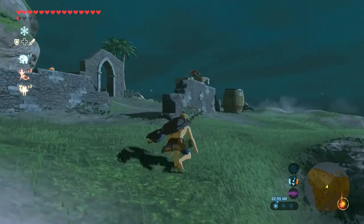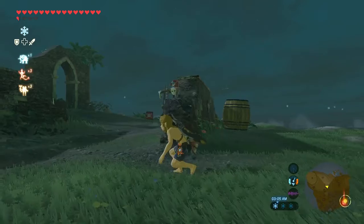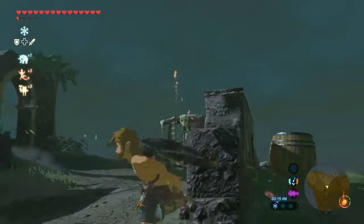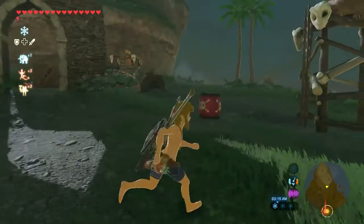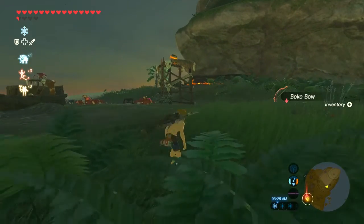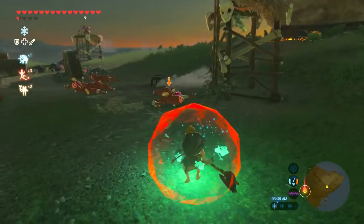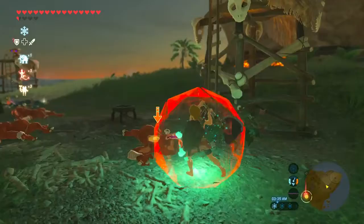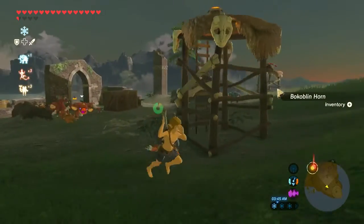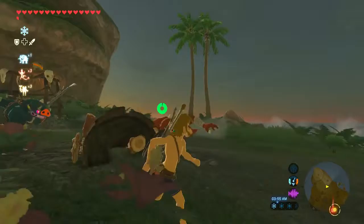That guy's a different color — I don't think he's red. Red ones are the weakest ones. He's dead. We need some weapons though, not bows. Sneak strike! How many of these are there? Not a moblin — not a moblin! Look at these guys, they're just going to follow me until the end of time.